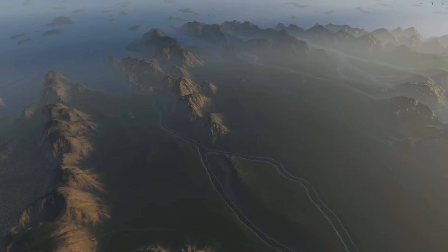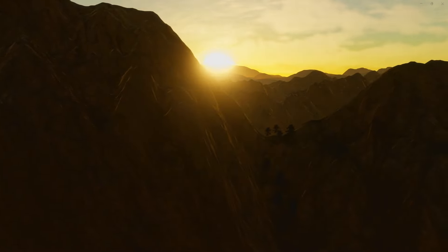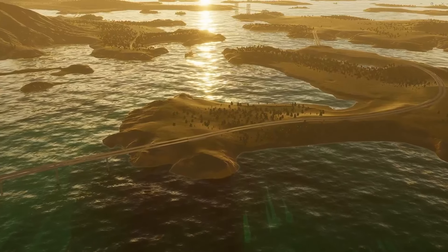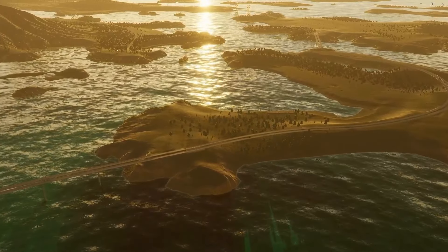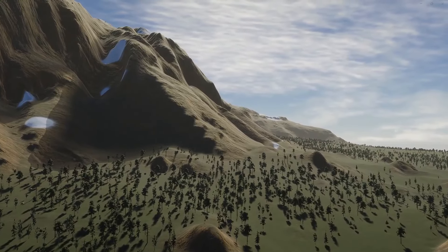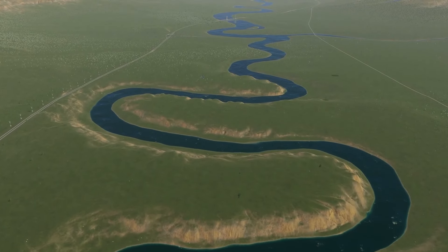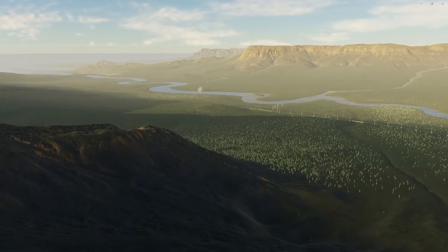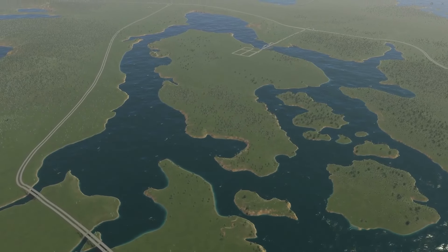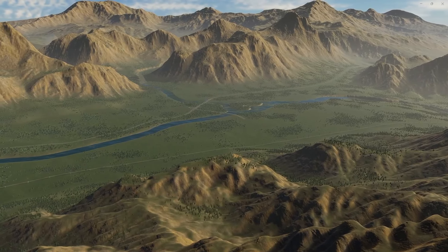There are ten maps in the base game, each drawing inspiration from real-world locations. With the vast area available on the new expanded maps, terrains are more varied and resources are more accessible. Beautiful shots — it's a nice sunset. You'll discover maps where life is lived on the sandy beaches of a sprawling archipelago, maps that invite you to build at high altitudes with a mountainside. There's snow! There's a river delta. There might even be a map that looks like ramps. Look at that river. Select the map that stirs your imagination to set the stage for life and living in the city of your dreams.